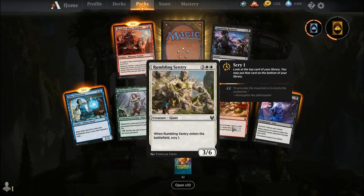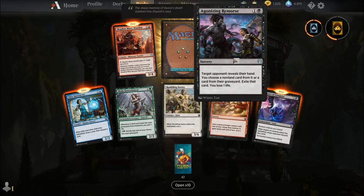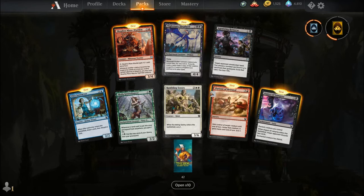Glory Bearers, Aspect of Betrayal, Aspect of Lamprey, Scurphous Maze Warden — this guy actually pairs with the Labyrinth we opened earlier — Agonizing Remorse, and our rare is Nightmare Shepherd. Who loves Aristocrats? For two and two black, an enchantment creature demon, a 4-4 with flying. Whenever another non-token creature you control dies, you may exile it; if you do, create a token that's a copy of that creature except it's a 1-1 and it's a Nightmare in addition to its other types. Really cool card.